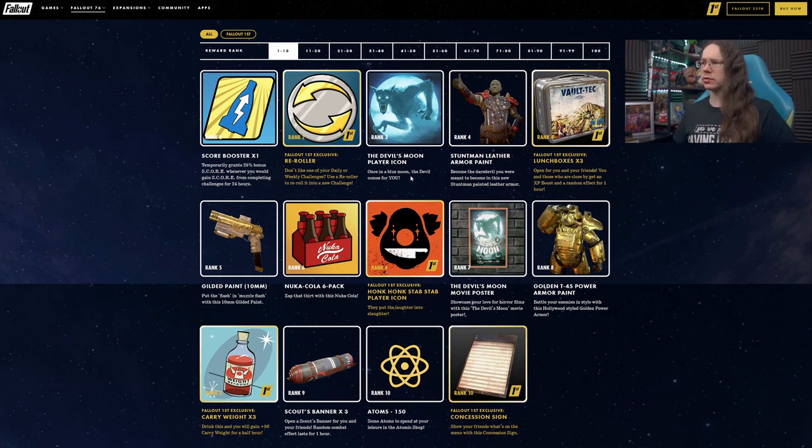Devil's Moon player icon, and the Stuntman leather armor paint — basically a red, white, and blue stars design. Definitely an interesting choice, kind of leaning towards the Evel Knievel vibe, except legally distinct and all that.